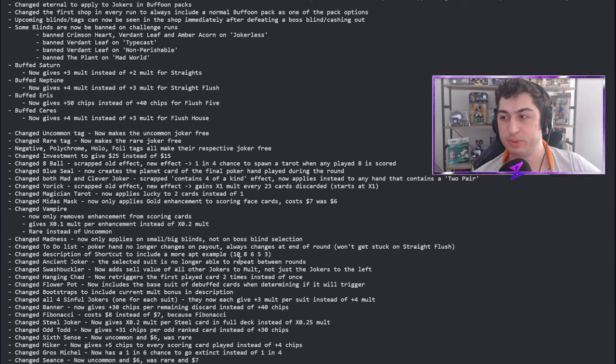The description of Shortcut now includes more examples, which makes sense — some people were confused about how it worked (it allows you to make straights with gaps). Ancient Joker's selected suit is no longer able to repeat between rounds. I'm all for this — early on stream we got clubs seven times in a row, and that could be so annoying for a joker that can be hard to build around.